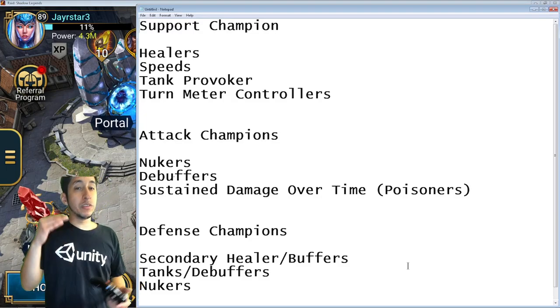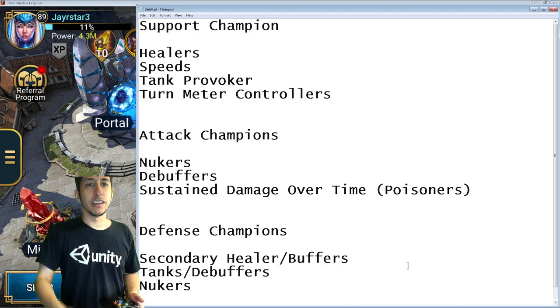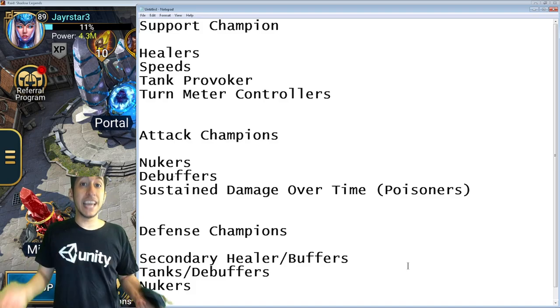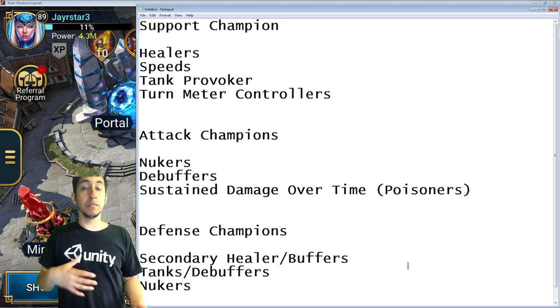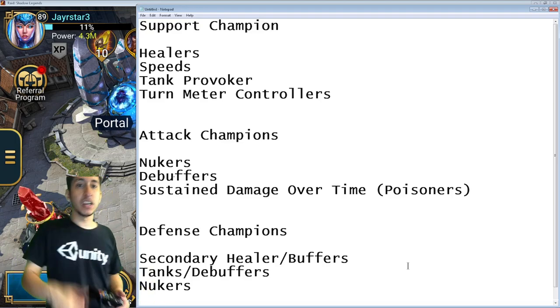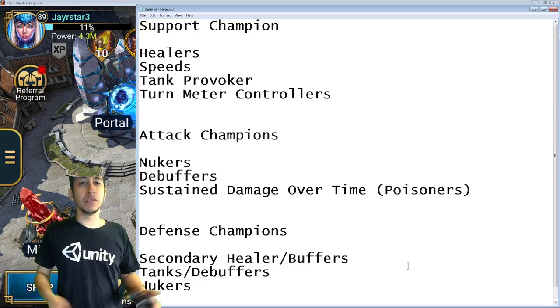When you think of a support champion, they could be a healer, a speed champion like Apothecary who is basically both, or a tank — like a tanky support champion who can tank for you, maybe even provoke. They might not even be defense champions; they might just be support champions that provide buffs and turn meter control.